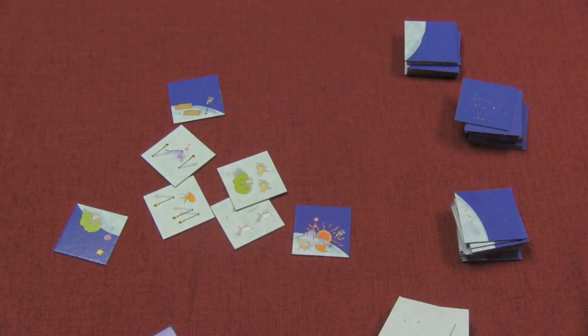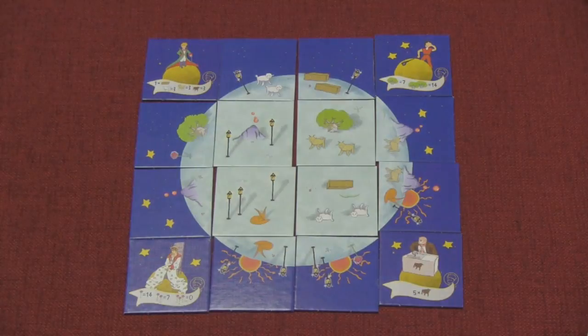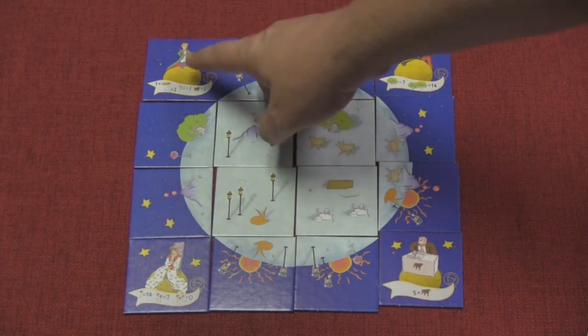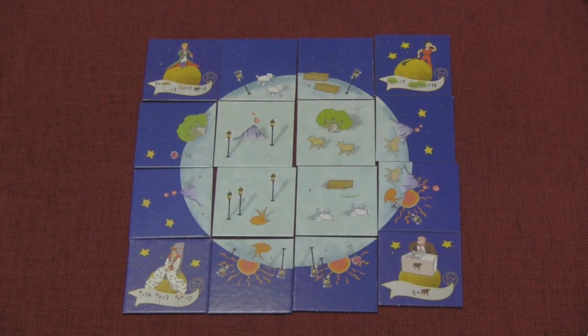Once everyone's planet is finished, the game ends and scoring commences. Scoring is based on the characters you have in the corners. Each character has a different name mentioned in the rules — for example, this one is the gardener, here is the little prince himself, here is the king, and this one I believe is a businessman.